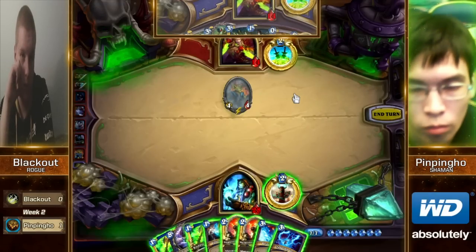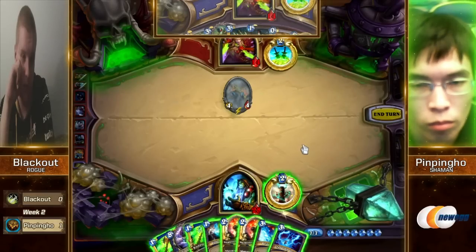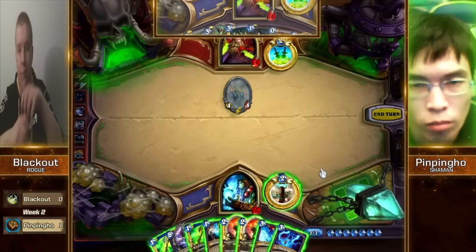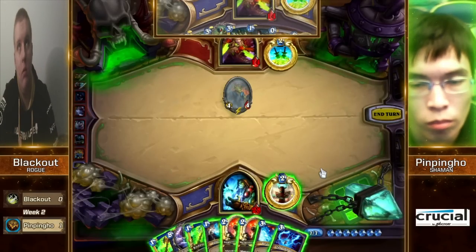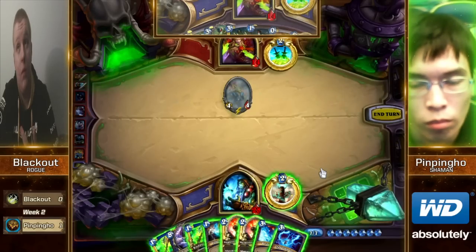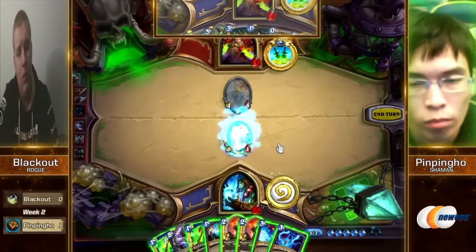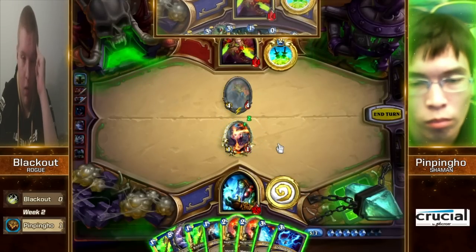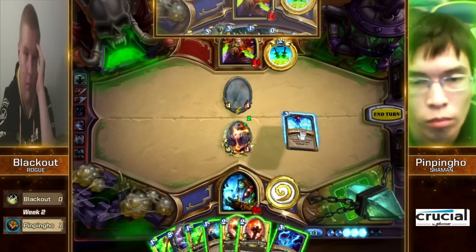I would probably Totem up first. You want to Totem up first because it doesn't really affect your play regardless. You're not going to really do anything that takes up your whole mana pool here. Would you ever play a Flametongue on an empty board just setting up for that turn eight Al'Akir? Not really — but a double Flametongue, maybe. Feral Spirits is okay but it's going to make it so you can't play that Al'Akir next turn — but it still sets you up for that turn nine Al'Akir Rockbiter.